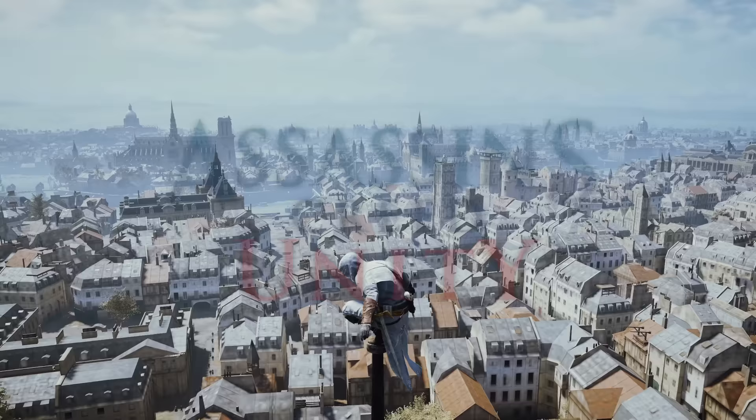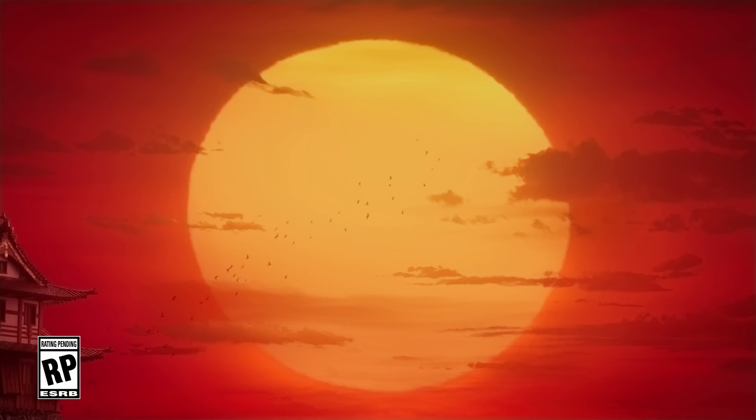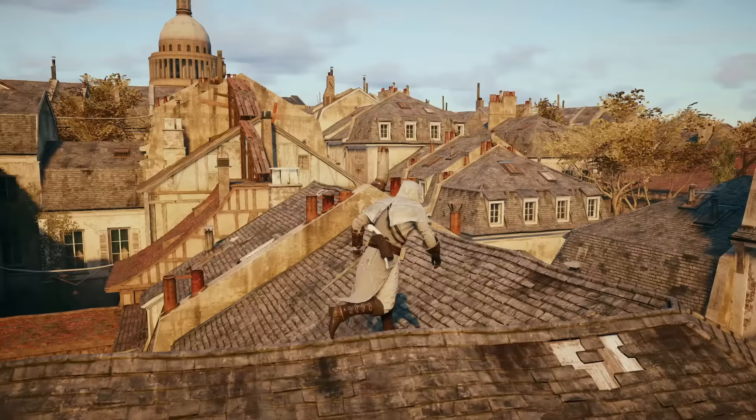Last but certainly not least, we now have my number one spot — my favourite setting in the entire series so far. Remember, I said so far. We don't know what Feudal Japan will look like, as well as the witch trials, so who knows — maybe my list can change. Assassin's Creed Unity's depiction of Paris was fifth in my video 10 months ago, and the fact that it's now first shows how much my mind can change, especially after replaying the game. This game is set in Paris during the French Revolution, and the game's depiction of the city is simply stunning.